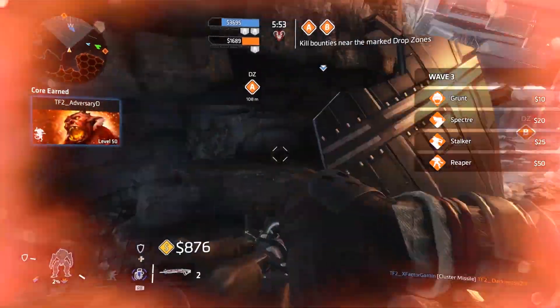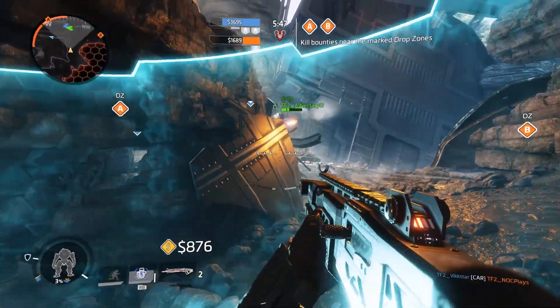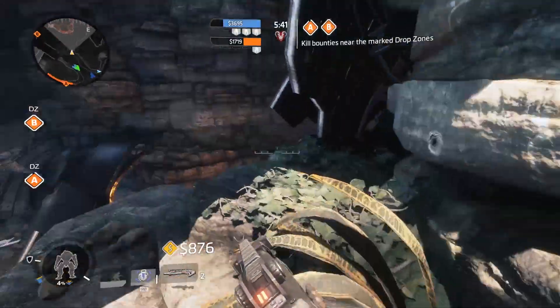Hardcover is just like the titan particle wall that Tone uses. You can shoot from the side that you drop it on, but it can't be shot through from the other side. It curves around a little bit in front of you, so you have a little bit of protection on the front sides as well.